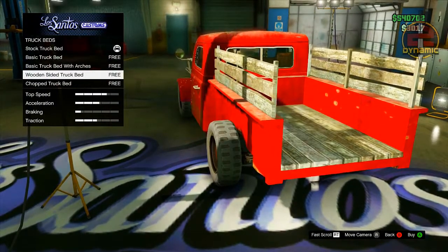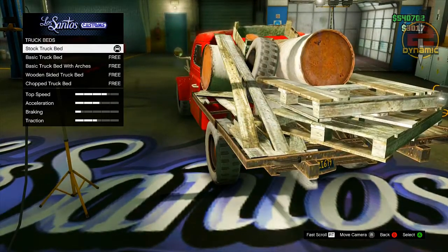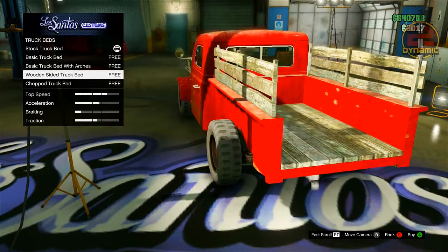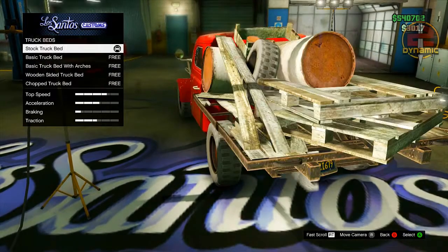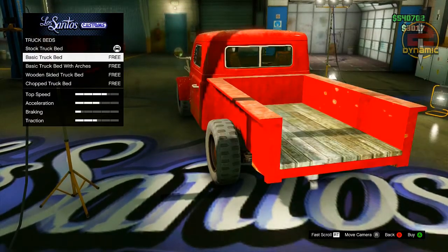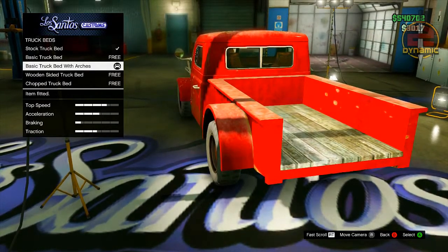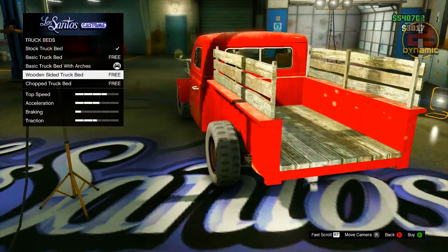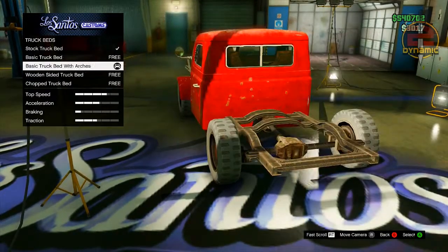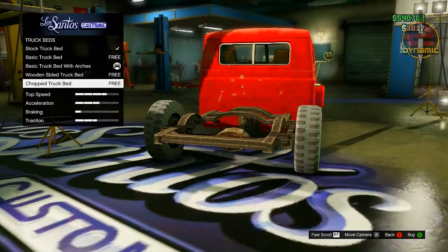You have the basic one, the basic truck bed with the arches, the wooden sided truck bed, and the chopped truck bed, but none of them are the option to completely remove it. If you want to get this secret option, simply select any of the truck beds that you are not currently using. I was using the stock one, so I've chosen the basic one. From there, hold down the RT button and then hold down A at the same time, and as you can see it is cycling through a load of different truck beds really fast and will eventually remove the truck bed.